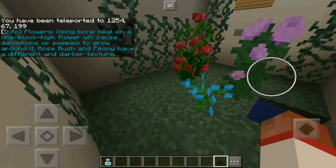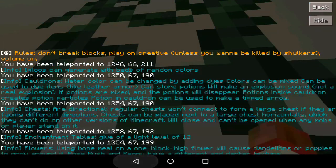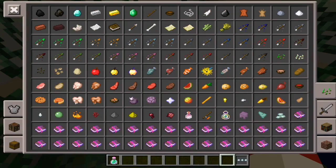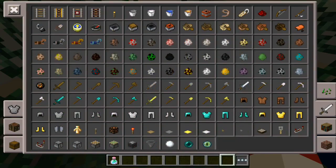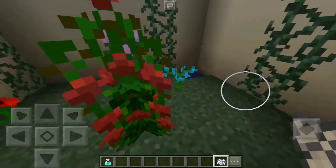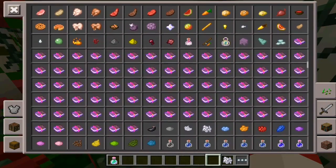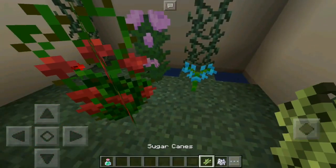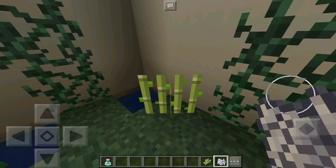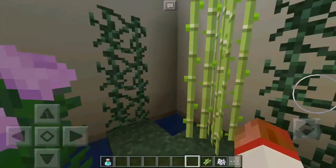Using bone meal on a one-block-high flower will cause dandelions or poppies to grow around a rosebush. Rosebush and peony have a different and darker texture on Pocket Edition. If you use bone meal right on a flower, it will create another flower around it, and if you use it on the ground it will generate grass. Also, if you use bone meal on a sugar cane, it will actually grow — I believe this is an exclusive Pocket Edition feature, because it makes it very efficient to make sugar cane farms.